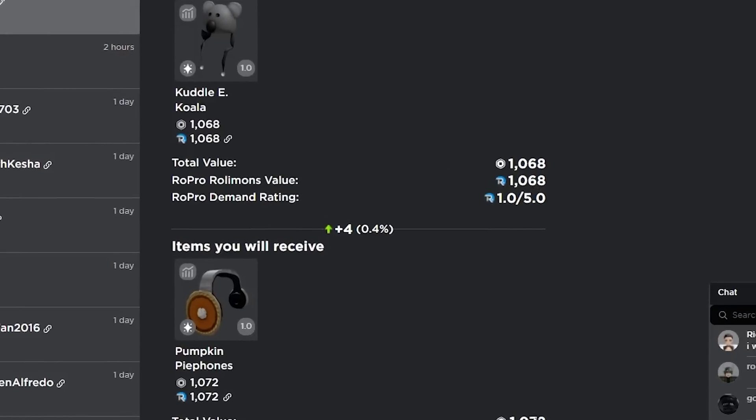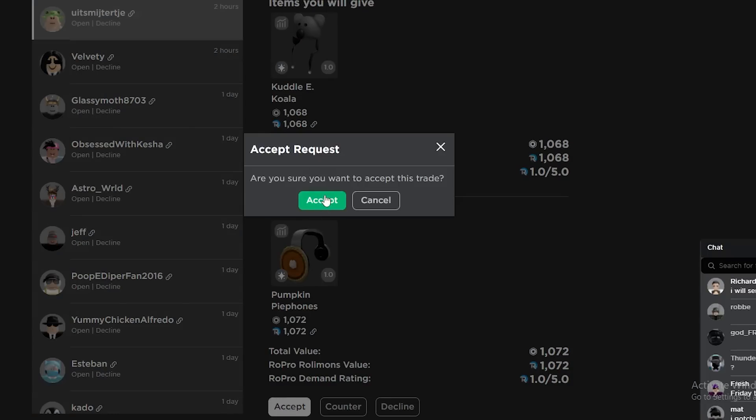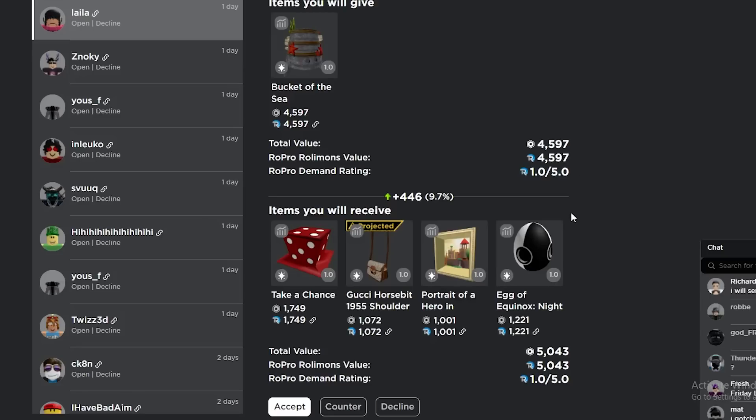This may be the best trade I've ever had inbound — just look at how much I'm winning here. I'm definitely gonna have to accept this one; I'm not even gonna waste any time. This one is about a 400 win for the Bucket of the Sea for a bunch of smalls — probably just gonna take the 400 win.